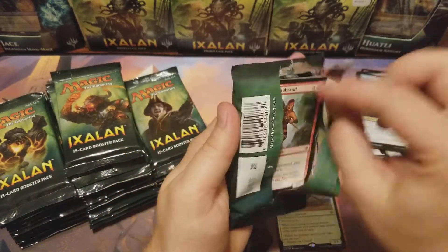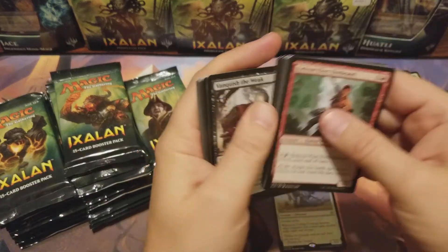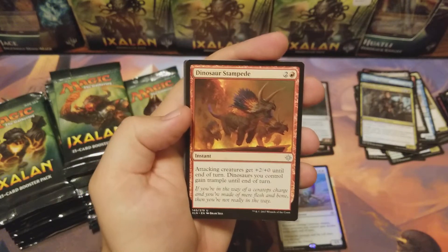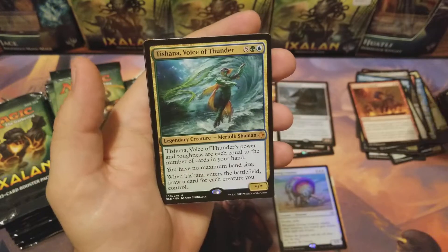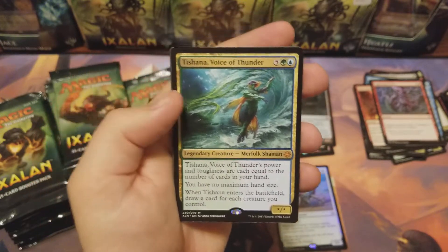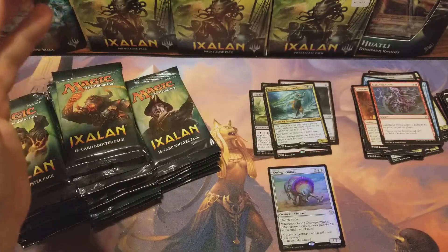Come on baby, show me that money! Dinosaur Stampede, Sheltering Light, Lightning Strike — nice! Another mythic: Tishana, Voice of Thunder — hell yeah! Couple mythics, foil rares, that's what I'm talking about!